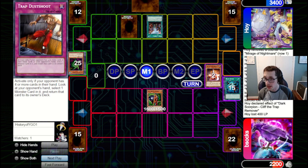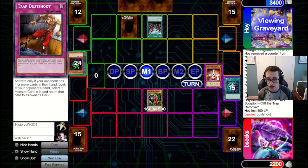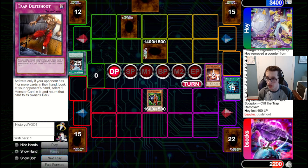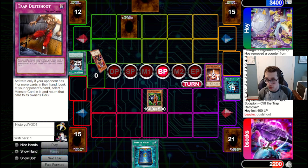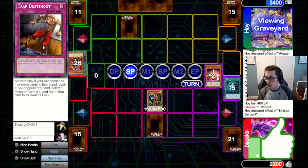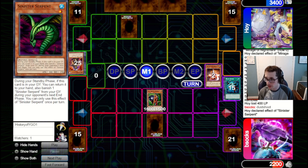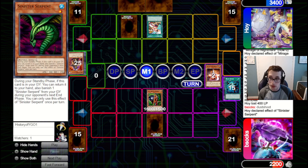I'm going to give them the dead Dust Shoot — yes, this is more discard fodder if they've got more discard traps, but giving them the Serpent is free discard fodder anyway. They're going to set one pass back to us. I know it's not the Serpent now, so I'll just attack into it and see what it is — it is the Dawn. The biggest fear here is that they could easily get a BLS — BLS just ends the game.